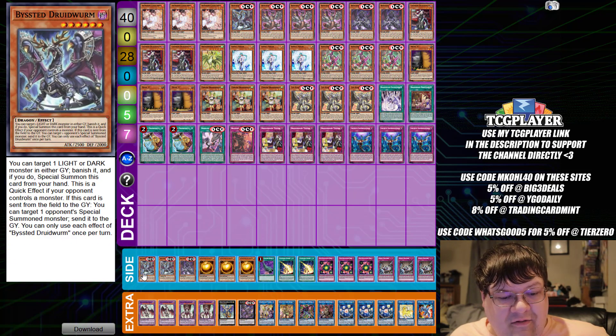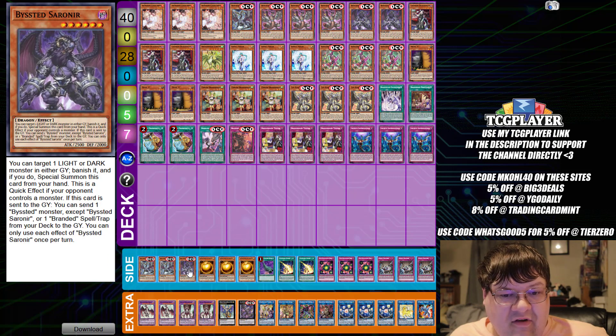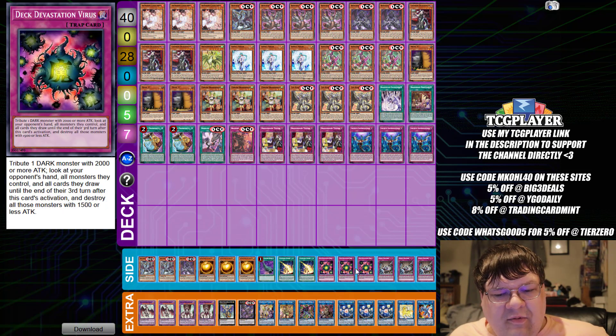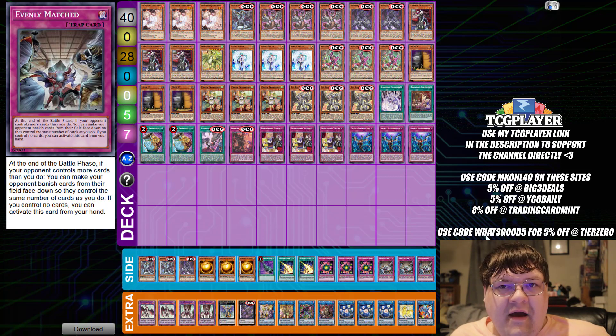In the side deck we have two Druid Worms and one more copy of Saarineer so you'll be able to fully extend your package. We have triple copies of the Big Ball, one Feather Duster, two Lightning Storm, triple DDV, and triple copies of Evenly Matched. Wrapping up your take for OCG Dragon Maid.